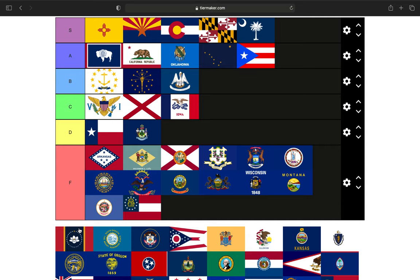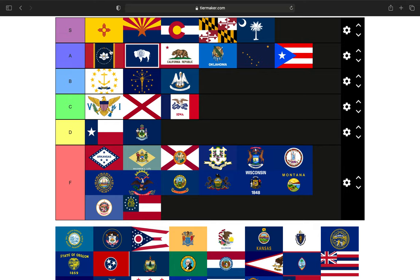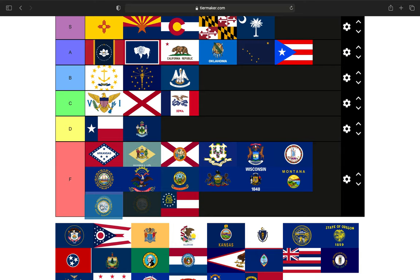Next up is Mississippi's new state flag. If it did not have 'In God We Trust' on it, it would be an S tier. That does knock it down some, but considering what came before it and what it took to get there, I'm going to put it as the top A tier flag.